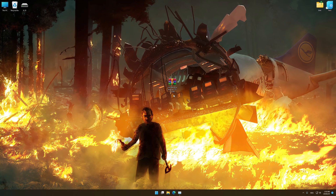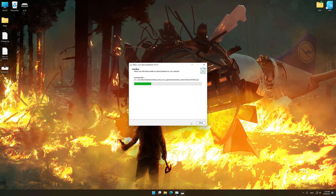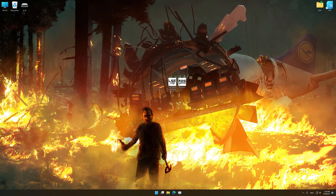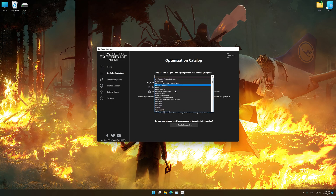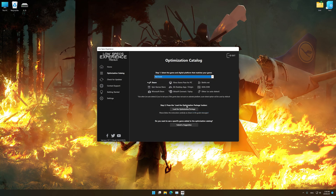Before we proceed with the optimization process, you will need to download and install the Low-Specs Experience. The download link can be found in the description of this video. Low-Specs Experience is a game optimization tool that I developed that will allow you to optimize your favorite games for maximum performance. Start the installation process, and once it's done, start it from the newly created Desktop shortcut and select the optimization catalog. From the top of the menu, select the applicable digital platform, and then select The Forest from the drop-down menu. Once that is done, press Load the Optimization Package.